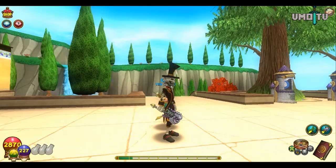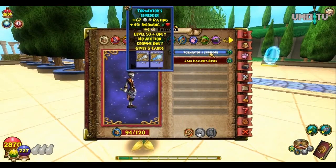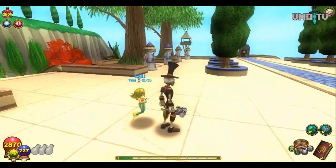I only got one of the wand that I have right now, which is the Tormentor Shredder, and that's pretty much the death version of the Jack Howell's Blues, which I got maybe four or five of, but I sold them all. This is the death version of it, and it's ultra rare, and I only got one of them, so I'm actually using that one. And it's a pretty good wand.